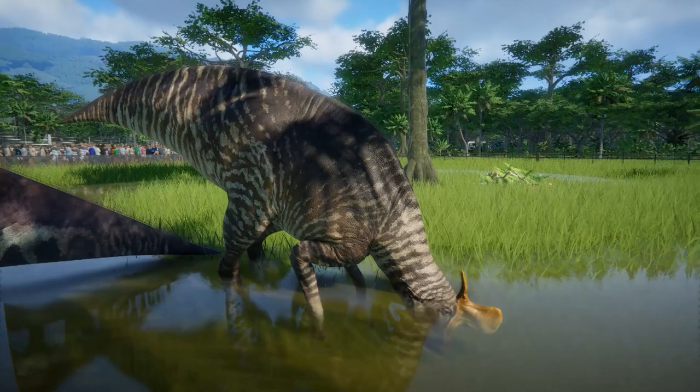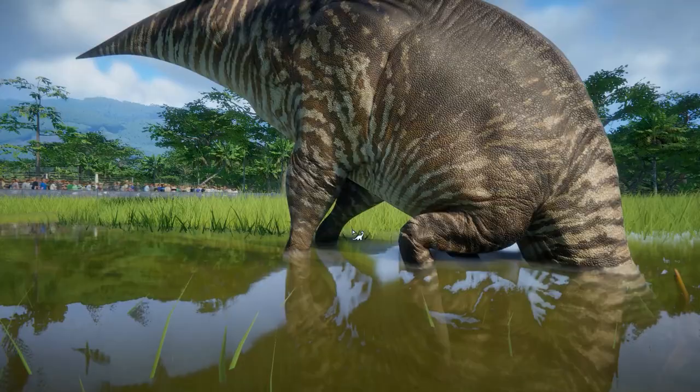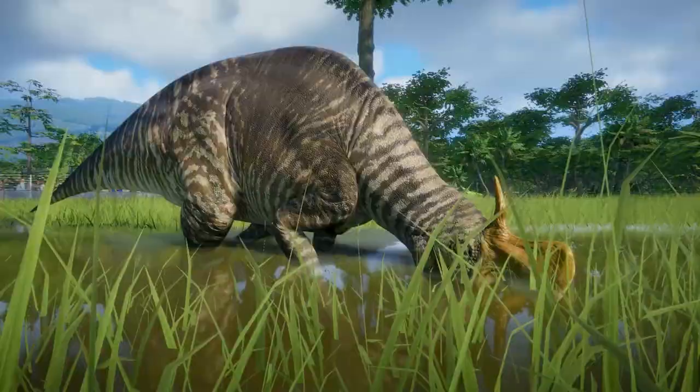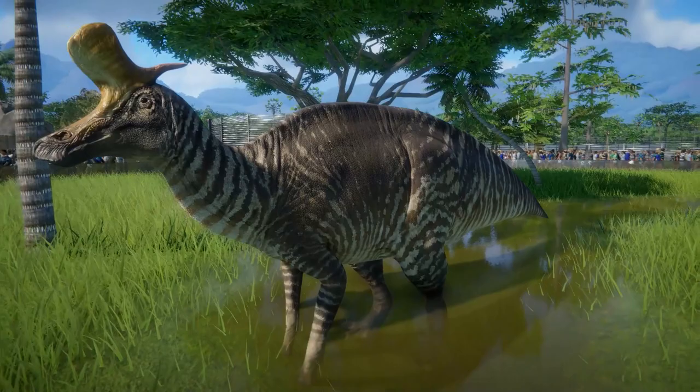And then, finally, we have this darker, stripier skin over here with this sort of mustard-coloured hatchet. Which, if you're into mustard and archaic weaponry, this is a match made in heaven. Doesn't this look amazing? The camera's a little bit nuts sometimes. I'll just sit here staring at my dinosaurs all day if I get the opportunity.